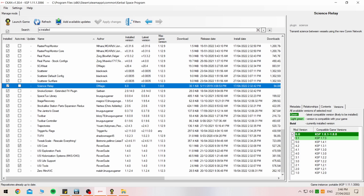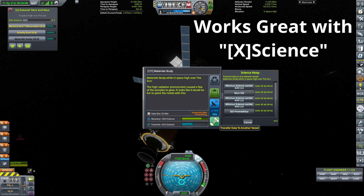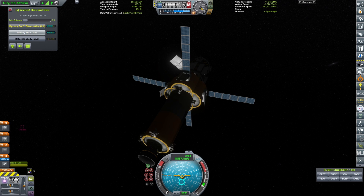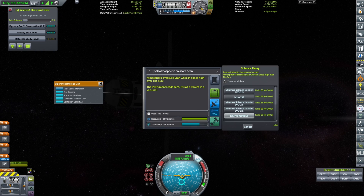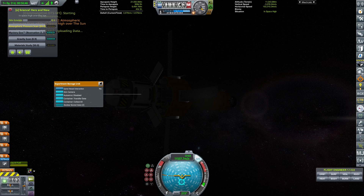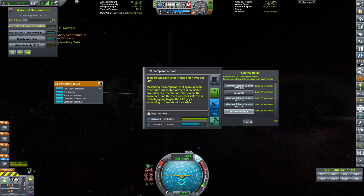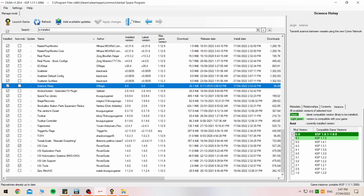Science Relay is a brilliant mod and I really do like this one. Just say you're on a planet like Minmus and you want to send all your science to your Minmus space station — this allows it, but also gives you the option of a penalty like you would have sending the science back to Kerbin. Instead you can send it specifically to a space station, base, or whatever that has a specific satellite or part on it. It's really quite balanced in my opinion.